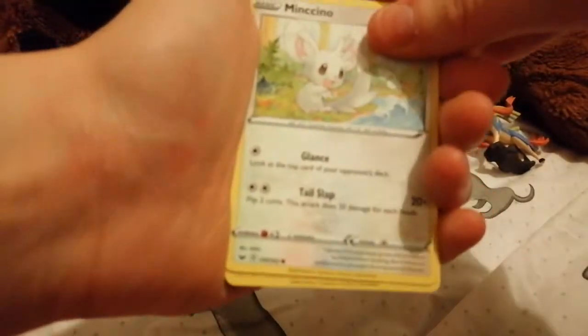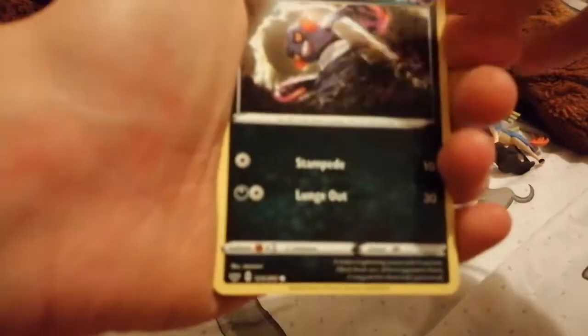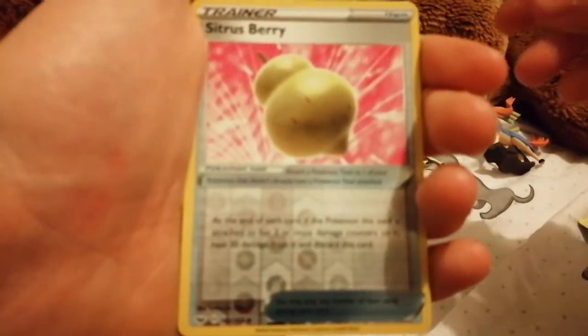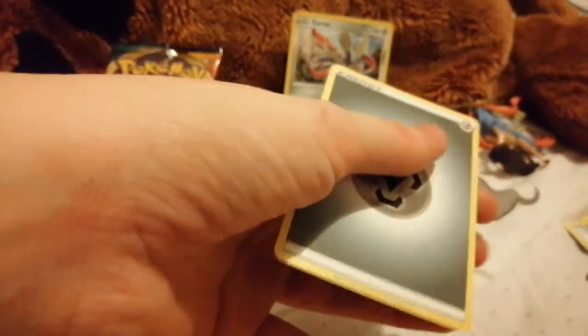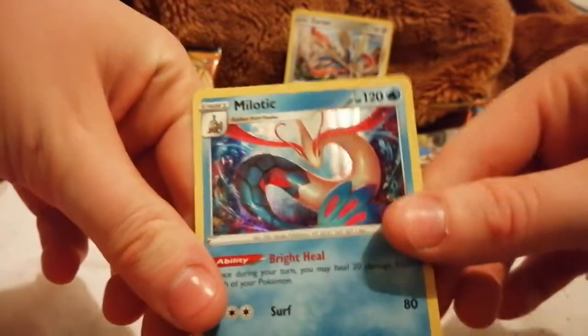Dottler, Corviknight, Great Ball, Morgrem, Cinnccino, Krokorok, Meowth, Scorbunny, Focus Sash, Sitrus Berry, Durant, and energy. Dud pack again. I forgot to show — this was actually a holo Milotic, so that's the best thing we've got yet.